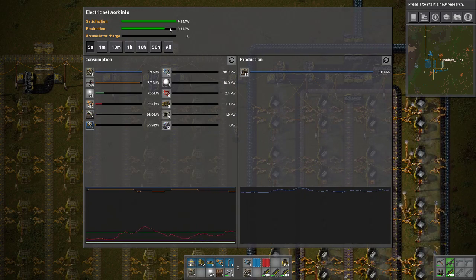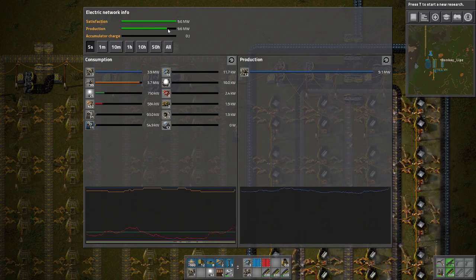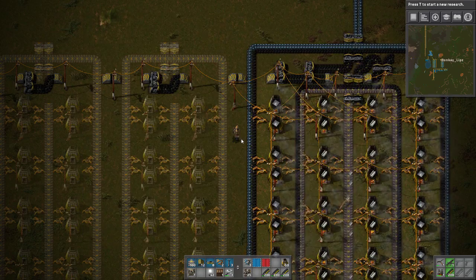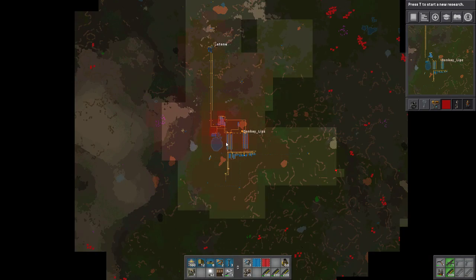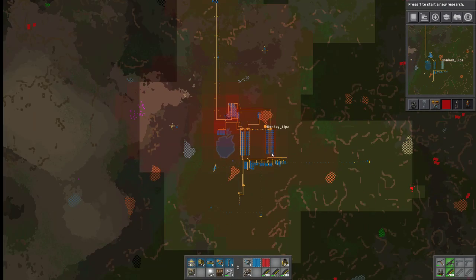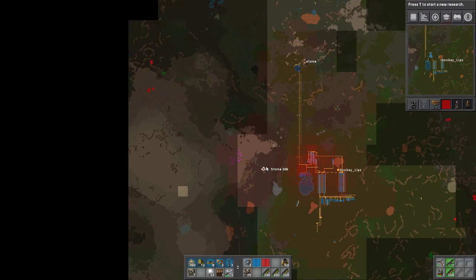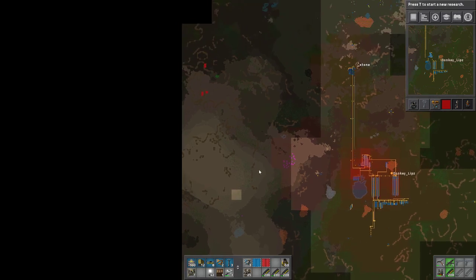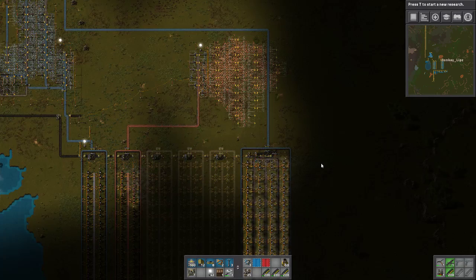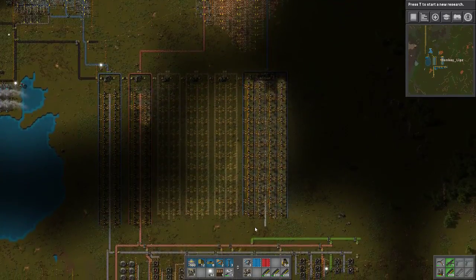Now we have a lot more production, so it's probably for the best that we have all of those up and running. Our pollution is going to grow quite a bit now from this, which could get dangerous over in this desert area — luckily we seem to be okay as of right now. That is exciting — we now have steel, which opens up a lot of things that we can make.